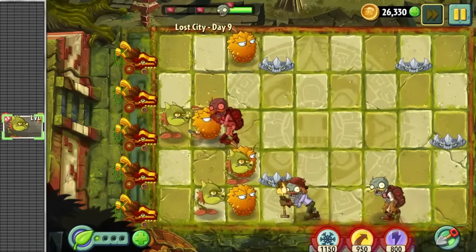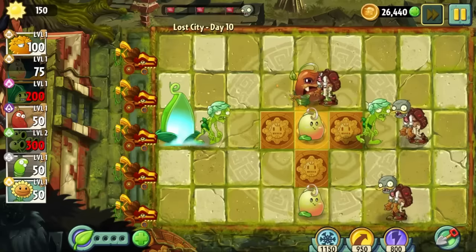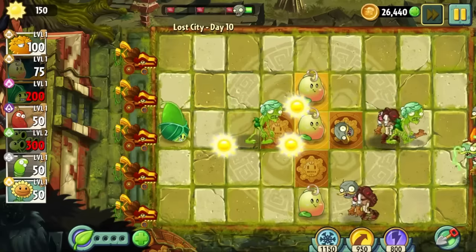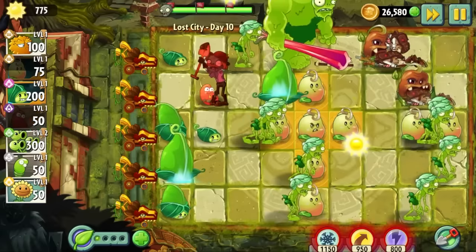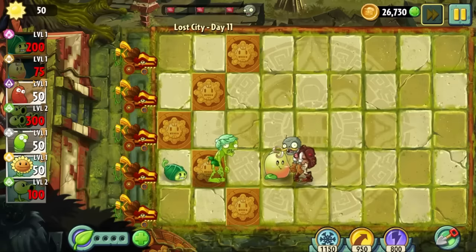Day 9 was yet another conveyor belt level featuring our favourite dragon, Dragon These Nuts. Day 10 was another day with an abundance of sun platforms, making this day an utter breeze. However, these shovel zombies are getting kinda close to me. It's good that I finally found a use for the chili bean, because the chili bean is carrying hard here with this shovel zombie.